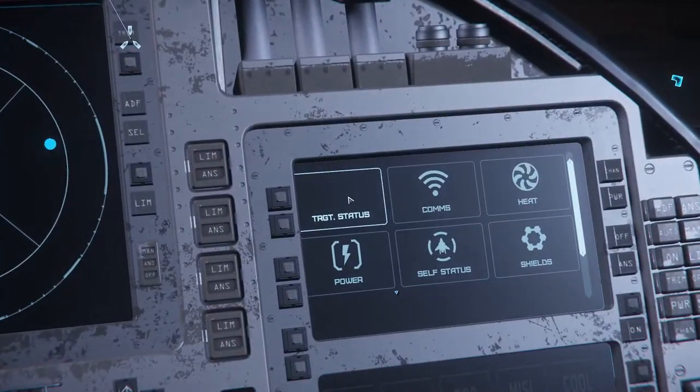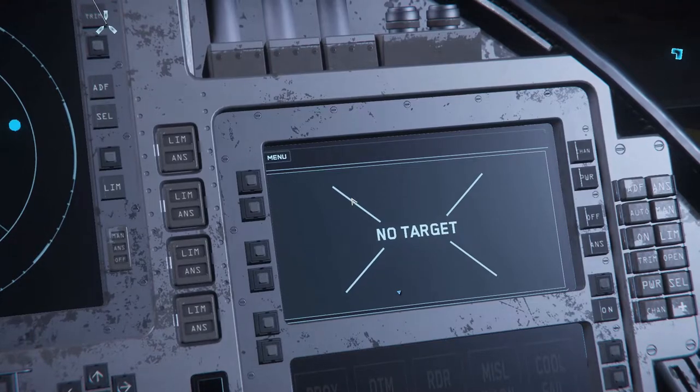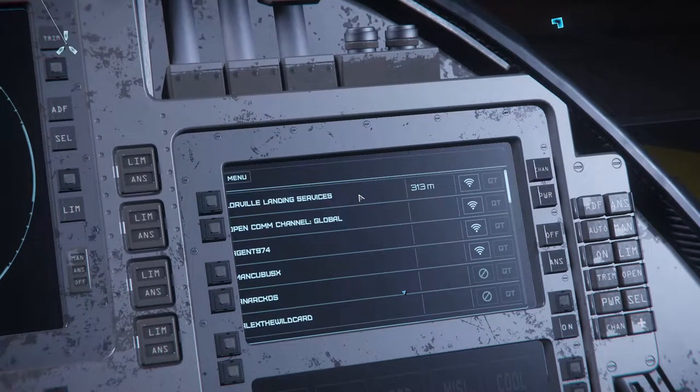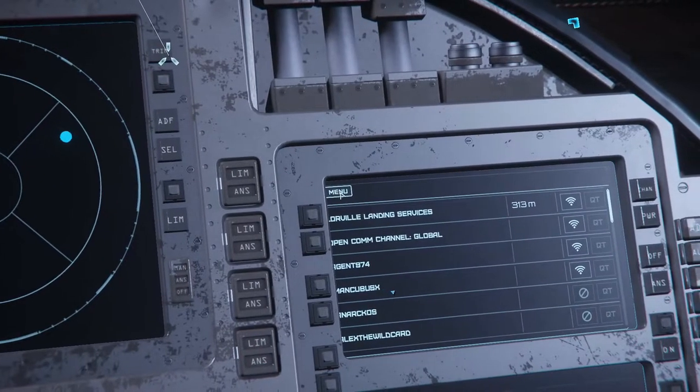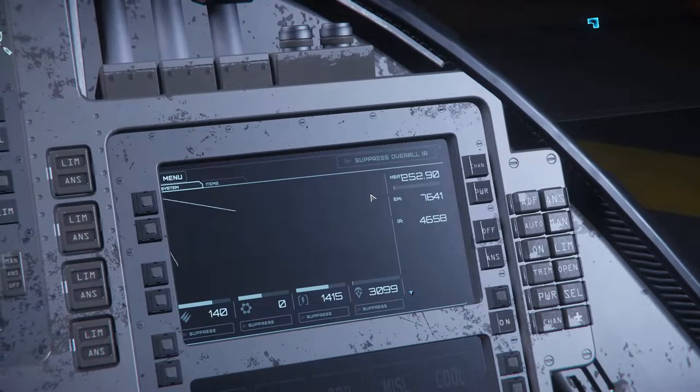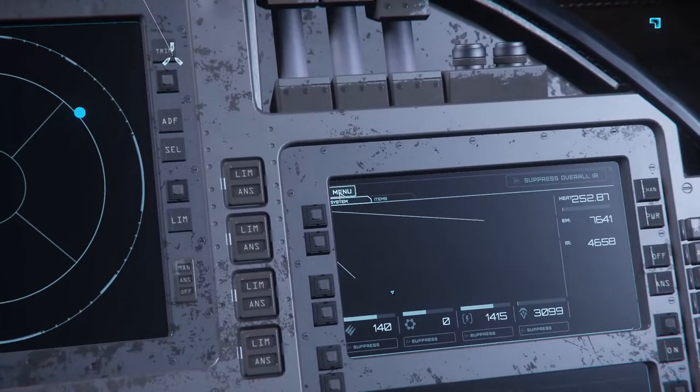The first panel is target status. From here you can check your target's name, ship, shields, and their ship's condition. The second panel is the comms. From here you can request takeoff, landing, and hail other players. The third panel is heat, where you can check and suppress the heat in your ship's parts.